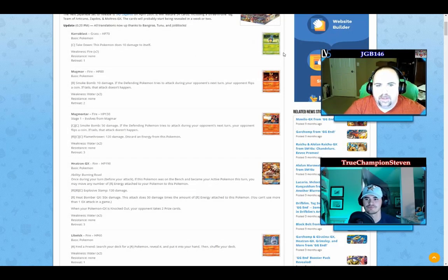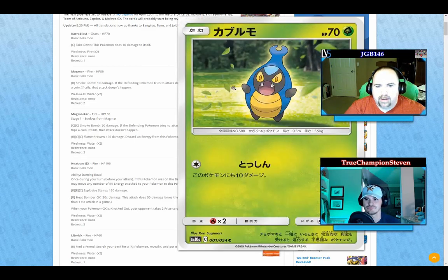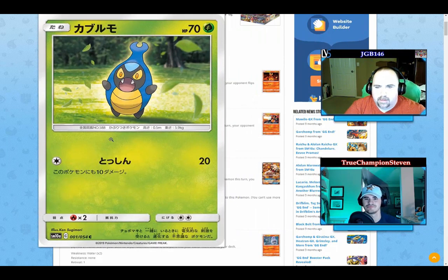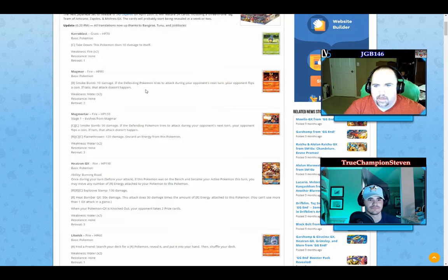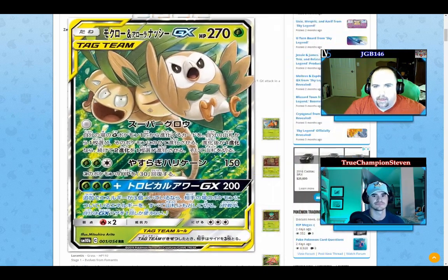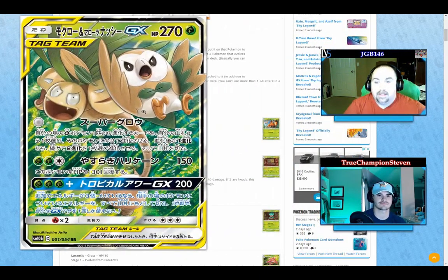Starting with GG End, we have Krabby — pre-evolution, 20 damage attack, we don't care — but I want you to see the picture because it's cool. That's the only grass type in GG End. Now we're on Sky Legend already, and this guy's pretty dope — it's the Rowlet and Alolan Exeggutor tag team. The coconut boy, yes.